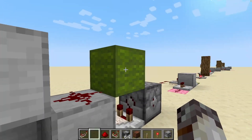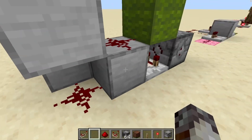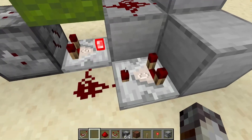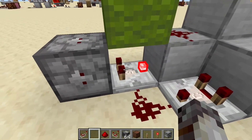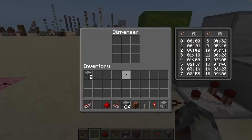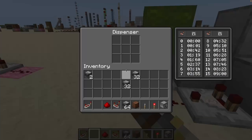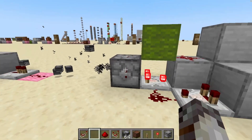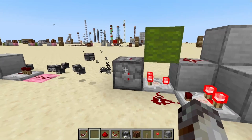It goes and powers the dispenser by quasi-connectivity — more on that in a future video. But it also sends the signal around this corner through this block and into this comparator, which sends the signal back into the comparator, allowing it to flash on and off very quickly. So whenever the comparator detects items in the container, it will send a pulse powering the dispenser, allowing it to automatically drop all of its items.